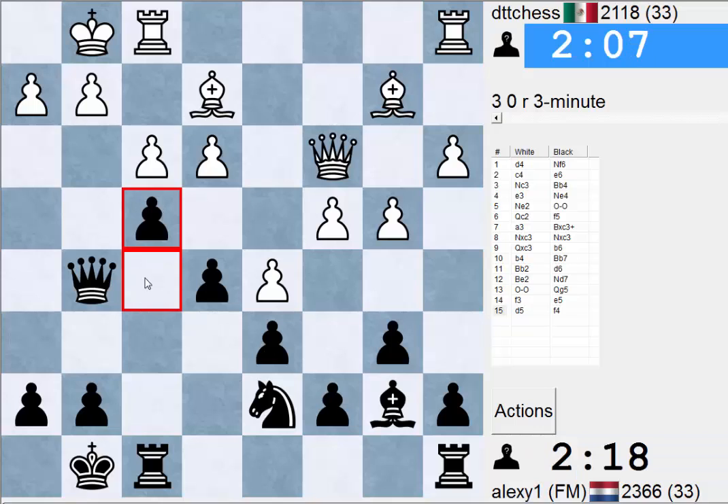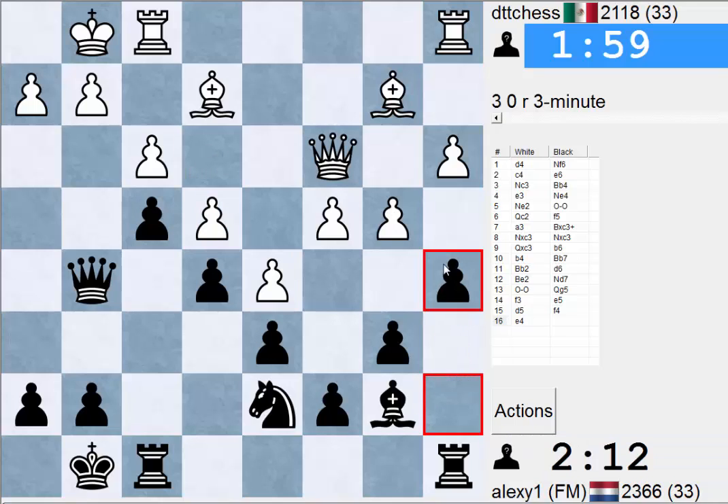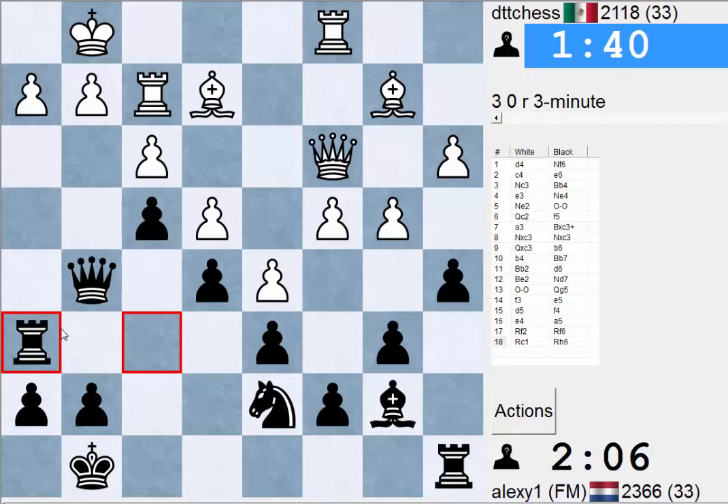I'm gonna go F4. If he takes I'm just gonna take with the Queen - I wanted to take with the Rook but Bishop C1 is annoying then. He didn't take, so we're worrying about nothing. Now the C5 break is something - it's all he's got really, the only break he's got left, so we have to watch out for that one.